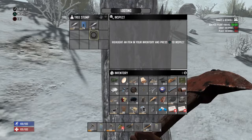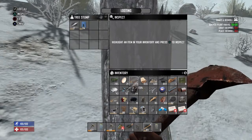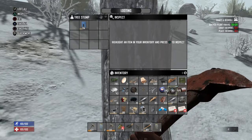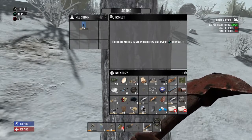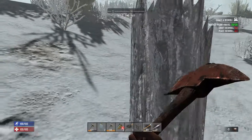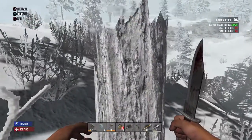Hunting knives - if you find any bones, go to recipes by pressing triangle on PlayStation (not sure about Xbox). It should say bone shiv - get a bone shiv. If you're lucky enough to kill an animal, use the bone shiv to get the meat and the hide. With a knife you can also use it as a weapon, so it's a good find.